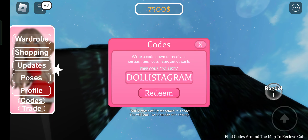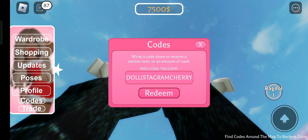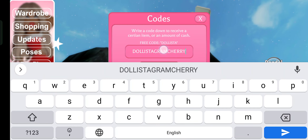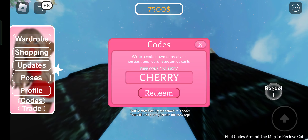Now we're going to redeem the next code, that is cherry — C-H-E-double R-Y. So cherry, this code is successfully redeemed.